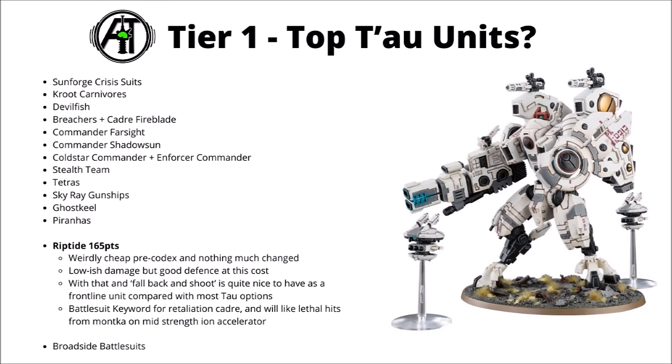Next up we have the mighty Riptide, which didn't really get any datasheet improvements though Games Workshop dropped the points cost to perhaps surprisingly low levels at 165 points. This absolutely does seem to have been enough to get them into competitive play quite a lot. Their damage output might not be crazily exciting for those points but it's just a nice unit to have on the front lines — fairly tanky between the 2-plus save and the shield generator, and it has the nice ability to fall back and shoot, making it great for stepping up to the midfield without giving you difficult choices when locked in combat. The ionic accelerator is still quite good against the right targets, and several detachments seem pretty interesting for it — the Retaliation Cadre battlesuit options and lethal hits from Montcar to make it more of a menace to high-toughness things.